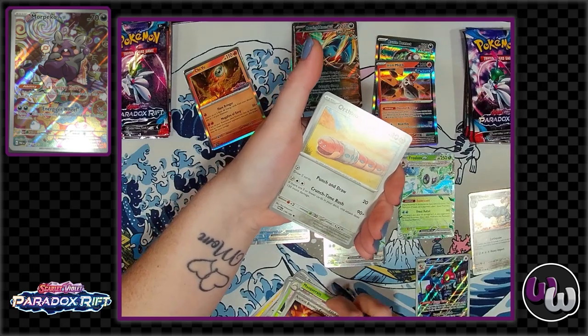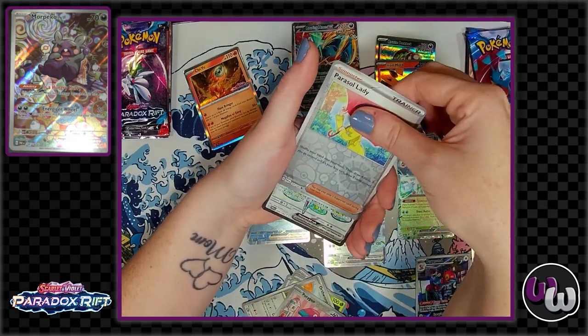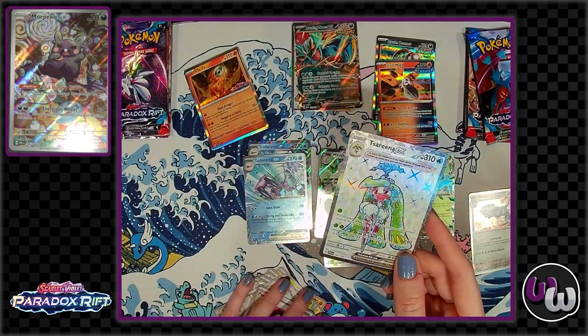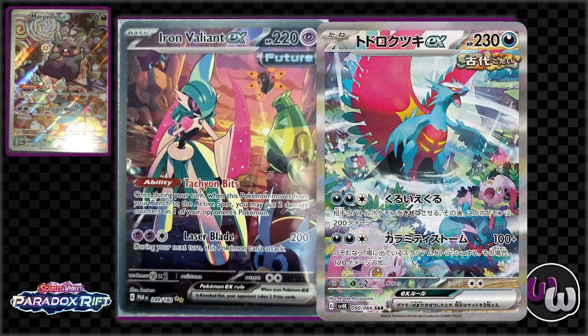I think the Iron Valiant is going to be the big chase card for this set. And the Roaring Moon as well is going to be a meta card — water Terastallized, that's cool.